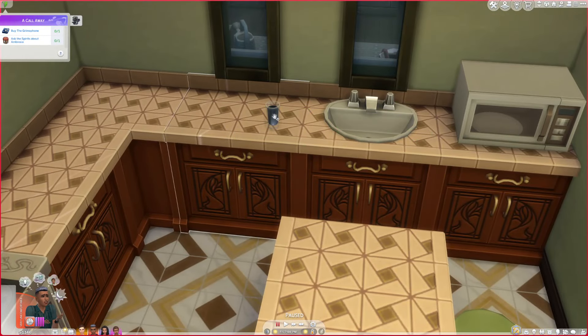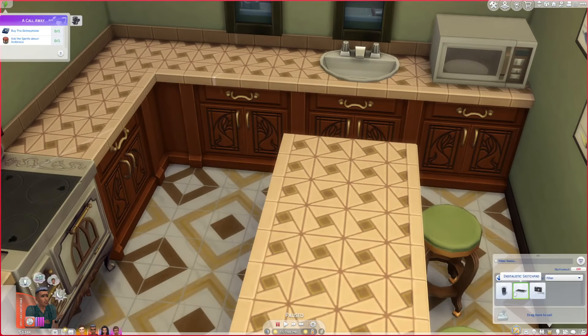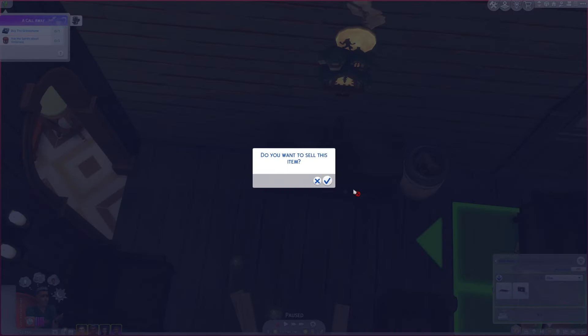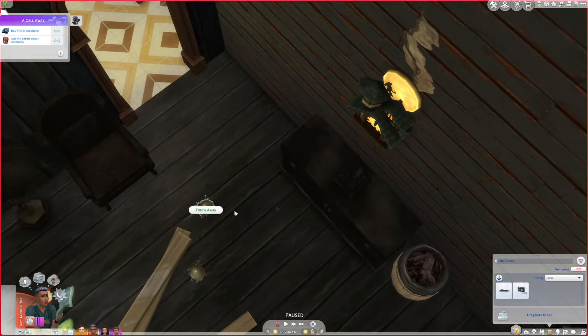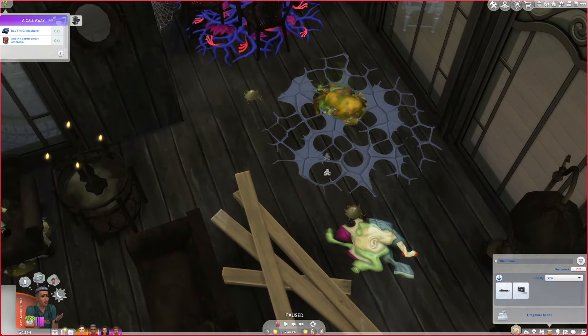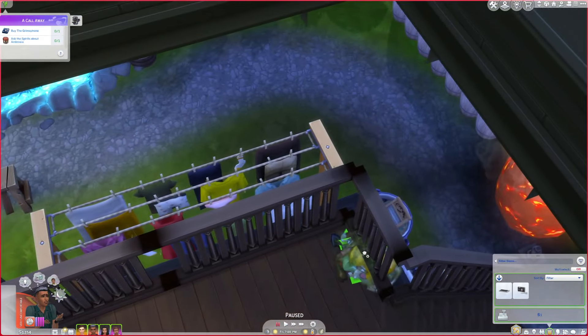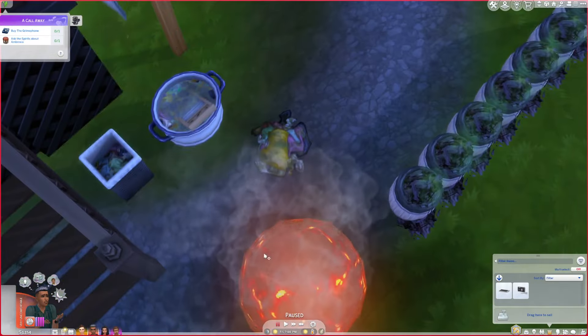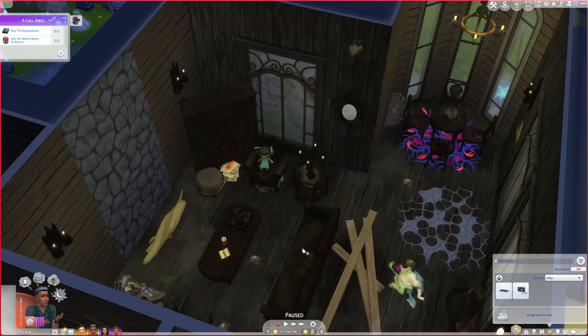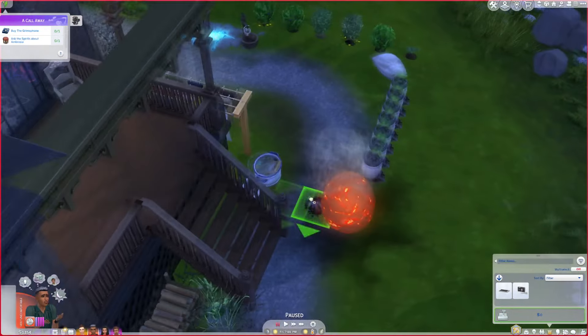If I put it in my inventory can I sell it? Zero simoleons, fine. This other item is zero simoleons too, we'll sell that. Oh this one is actually eight simoleons, we can sell that for eight. We have a bunch of really gross grody laundry which we can probably put in the hamper right there - yes.